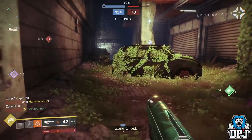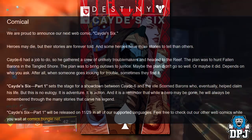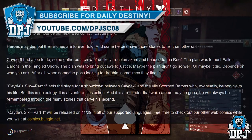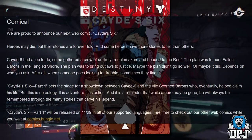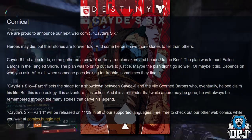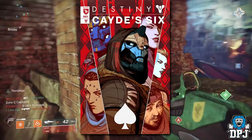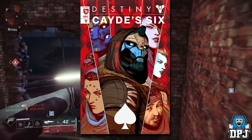Lastly, a new webcomic called Cayde-6 is coming. Heroes may die but their stories live on — Cayde-6 had a job to do, gathering a trio of unlikely allies and heading to the Reef to hunt fallen barons on the Tangled Shore and bring outlaws to justice. Cayde-6 Part 1 sets the stage for a showdown between Cayde-6 and the scorned barons who eventually claimed his life. It releases on November 27th, 2018 in all supported languages. A link will be in the video description.